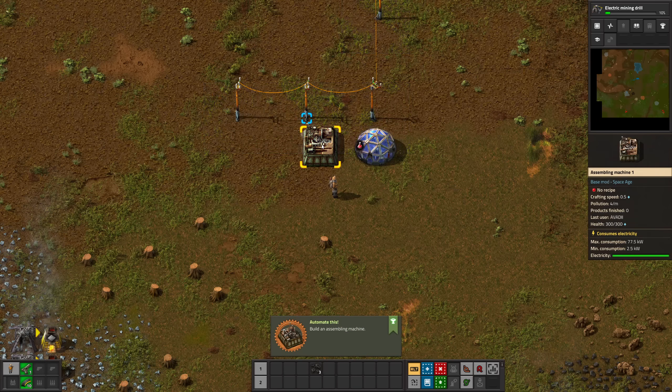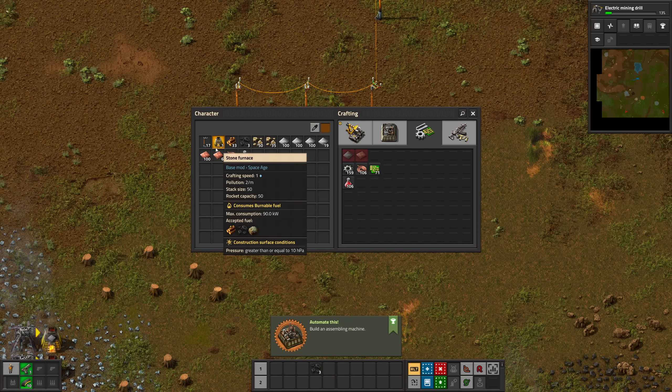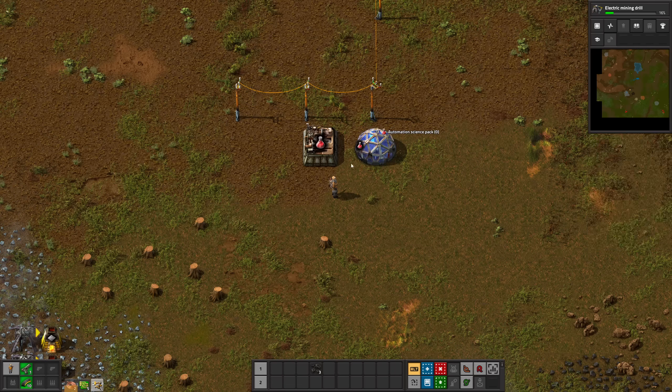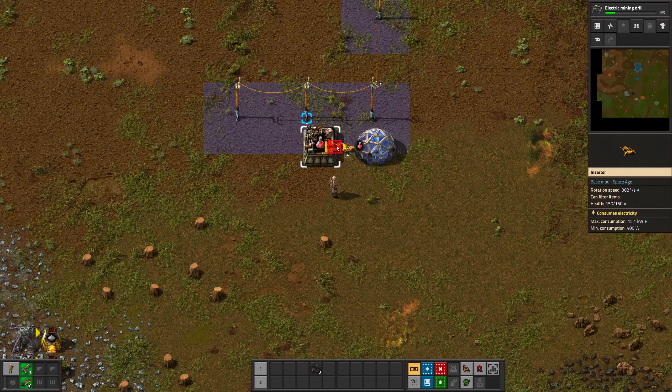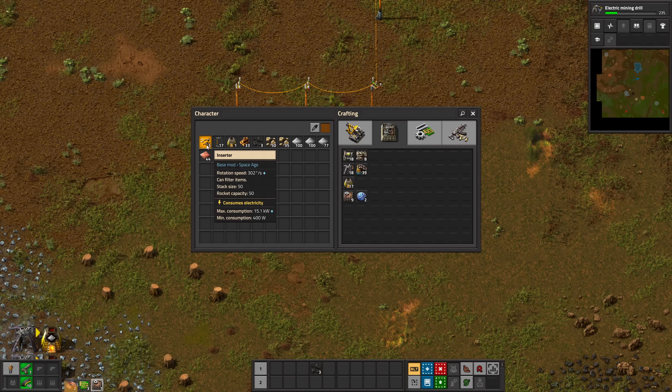Time to semi-automate the Red Science production. To get all technologies that only require the Red Science pack, you only need 525 packs. Which is why I wouldn't bother setting up a fully automated subfactory. Don't mess around with belts and splitters, which have to be unlocked first. To get the job done, we just use direct insertion.